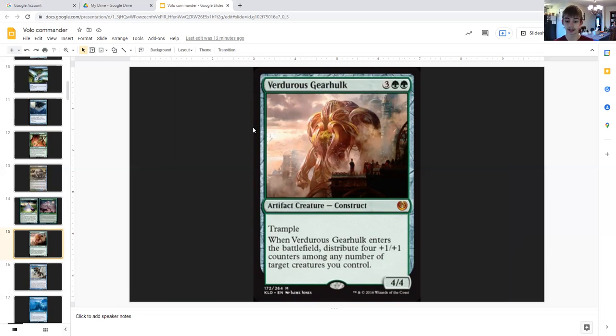Verdurous Gearhulk: three generic double green, artifact creature construct, four four, trample. When it enters the battlefield, distribute four plus one plus one counters among any number of target creatures you control. And with Volo you can do this twice.